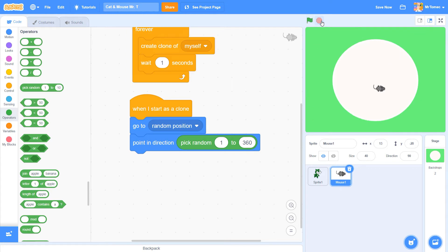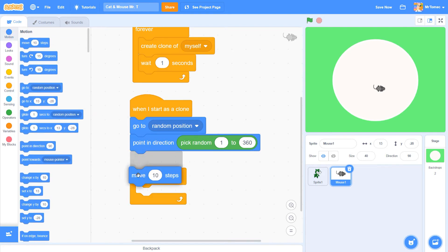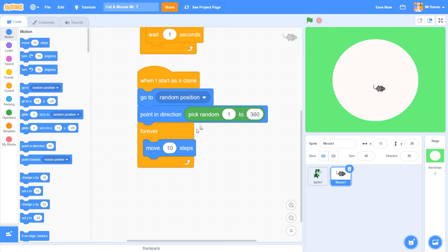Now that our mice have a random starting position and a random direction, the next step is to get them moving. We only want them pointing and placing themselves once, but we want them to keep moving after they start. So the first block we need here is another forever loop. Let's add a 'move 10 steps' block and test — you can see they're moving quite nicely until they bash into a wall and don't know what to do. Let's slow down the mice's movement; I usually go with a speed of 2, but you can use any number. Play test the game and figure out what's fun.